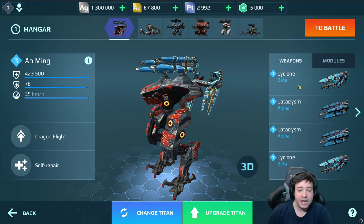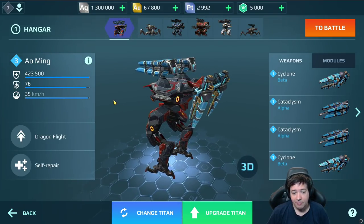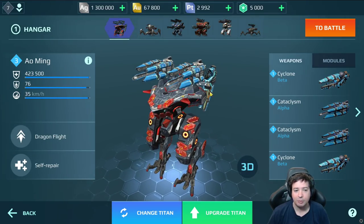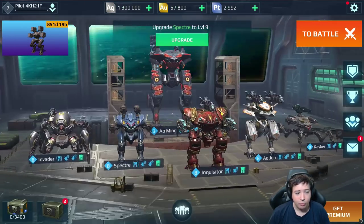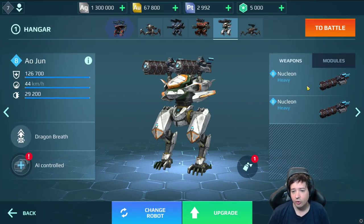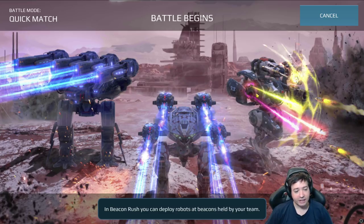So we have new weapons: Cyclone and Cataclysm. Cataclysm we've already tested — it's the Alpha weapon, the heavy Titan weapon, similar to Scourge. Now we have a weapon that looks almost exactly like Scourge. It's the Beta weapon, the slightly weaker weapon for Titans. We're running this together with the Quaker — the light version of Atomizer — and the heavy version of Atomizer called Nucleon. Let's jump right into this test server.